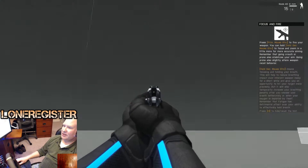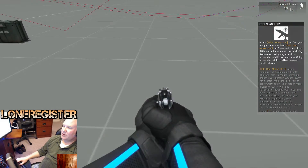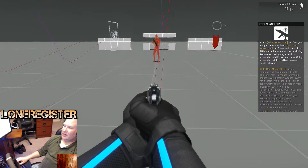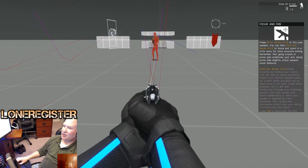Here you can see the ricochet into the air — there's another ricochet, another ricochet. As I go out this distance you can see the bullets going this way. In Arma it models this, so I can shoot here and if I get one, you can see a ricochet that ricocheted right back.